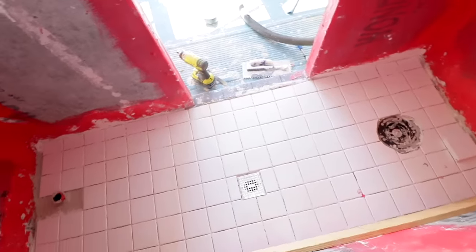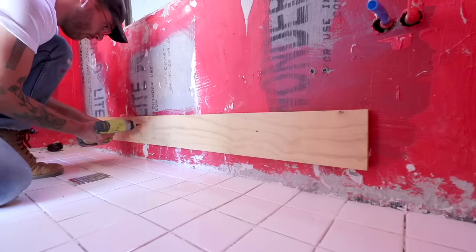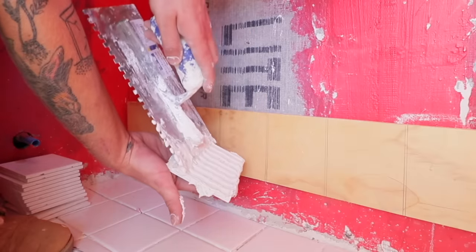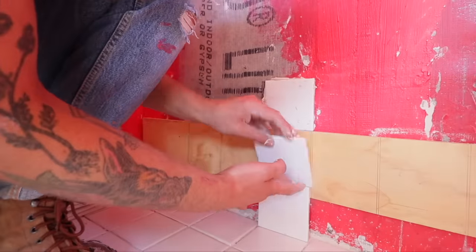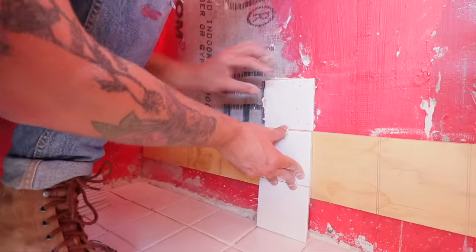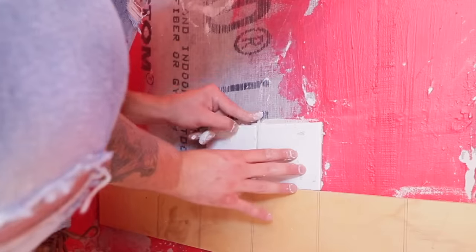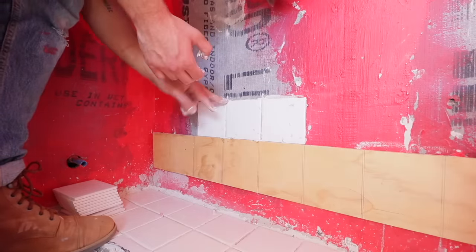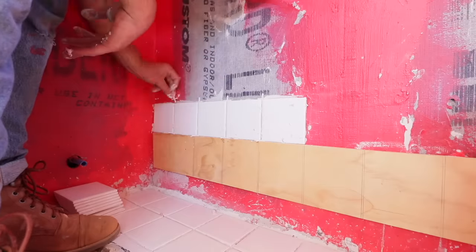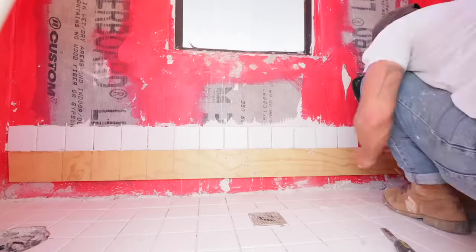The next day I could come back, admire the floor, and get started on the wall. I installed a ledger board to make sure the first row of tiles was really straight and to create reference marks to keep tiles lining up with the floor on the horizontal plane. I used the same eighth-inch leave-in spacers as the floor, but instead of applying thinset to the wall I opted to just back-butter the back of the wall tiles, and so far it's worked great.